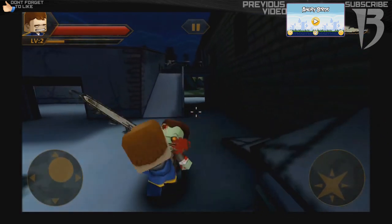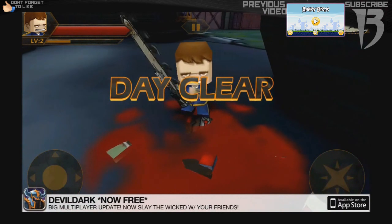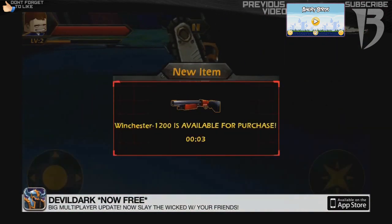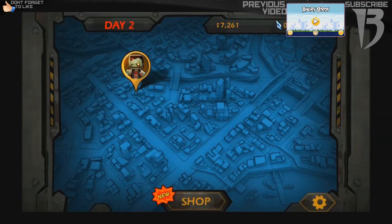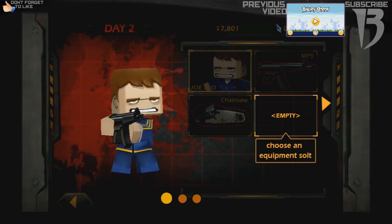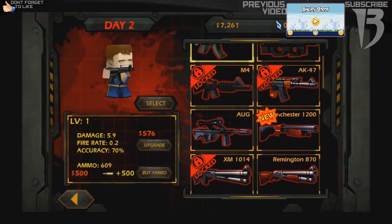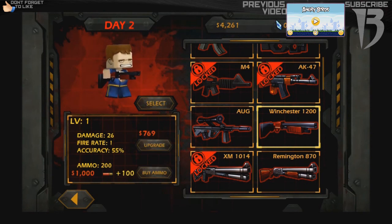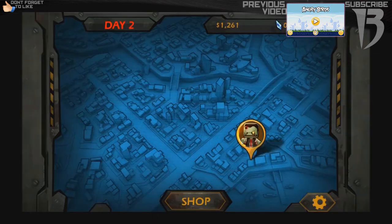Let's freaking go. Now the one downfall about this game is, if you can see at the bottom, there's an ad. I don't think they should ever show them on the free version, but I can't really change what they do about their products. What gun did it say was available? The shotgun — yes, beast! Let's buy some ammo as well. Shotgun's pretty beast.